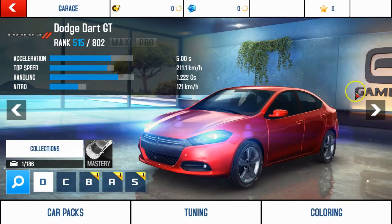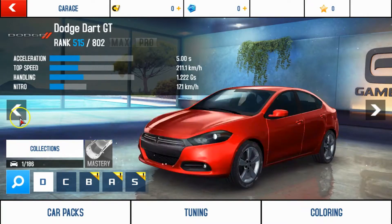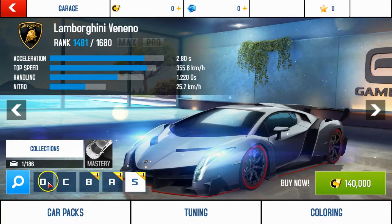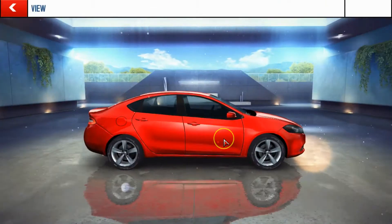As of right now, this is the car you start with. It's my only car and the rest I can buy, but I can't right now. There's class D, C, B, A, and S — D being the worst and S being the best. From class D, we only get one car: the Dodge Dart GT.